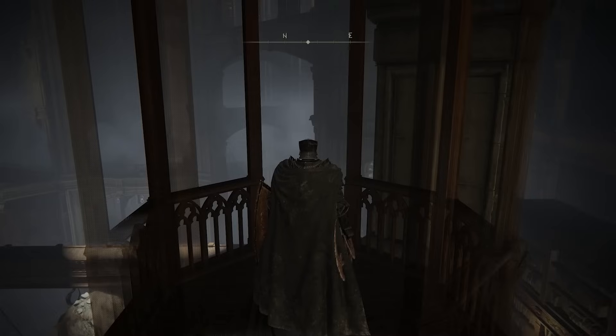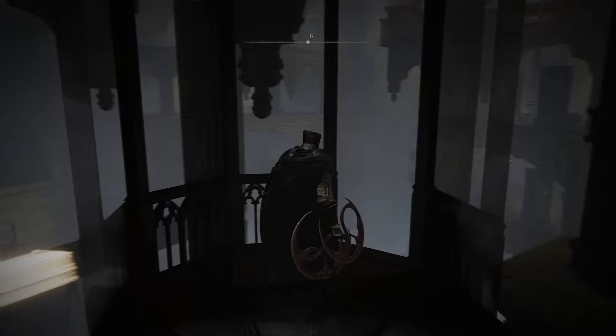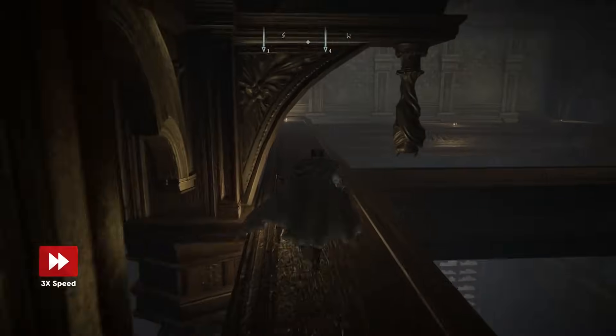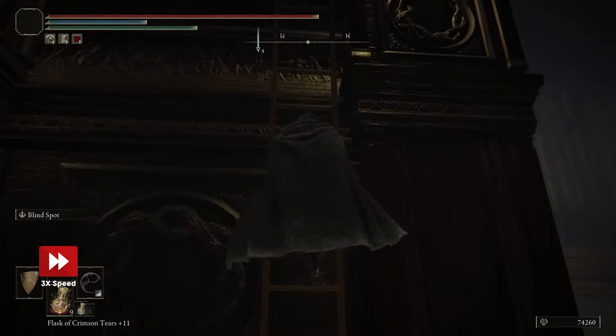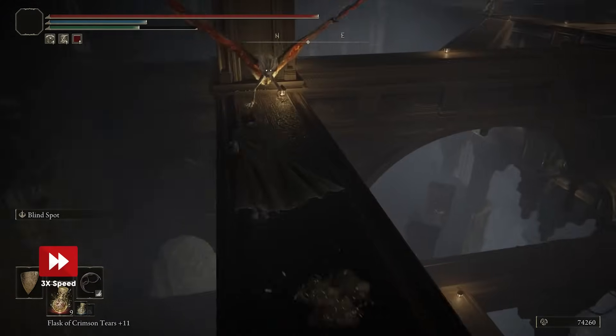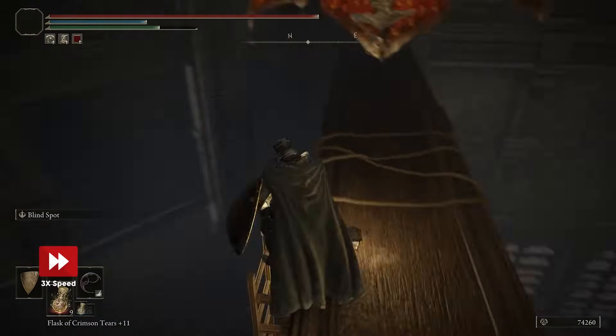Keep in mind you'll have bats up here who throw sound waves at you, so try and take them out from range, or keep a shield up so you don't get pushed back and off the path. Follow along the rafters until you reach a ladder. Go up, take a right, continue forward until you come face to face with the bat, and jump down to the lower path to your right.